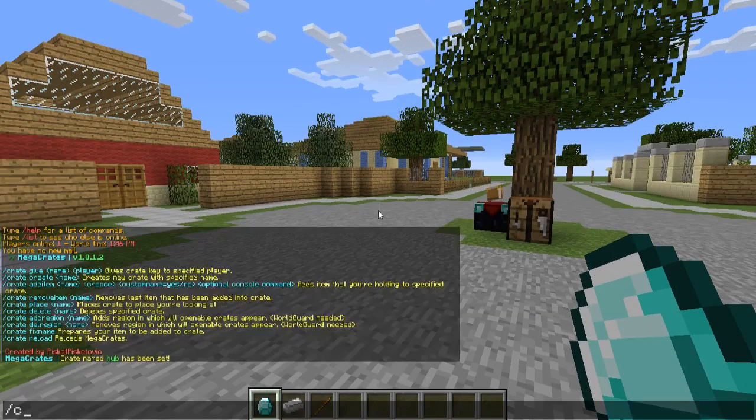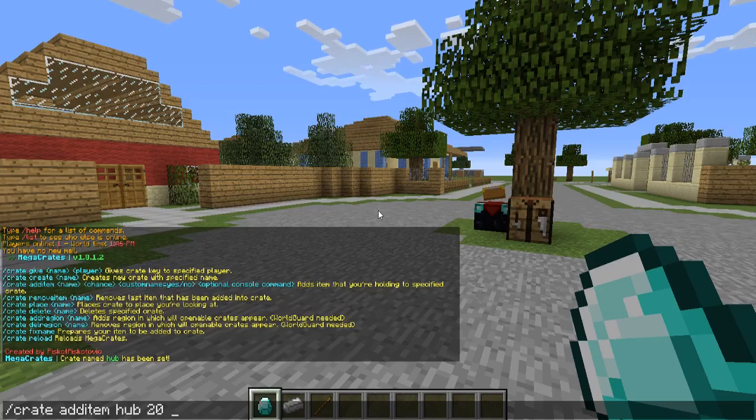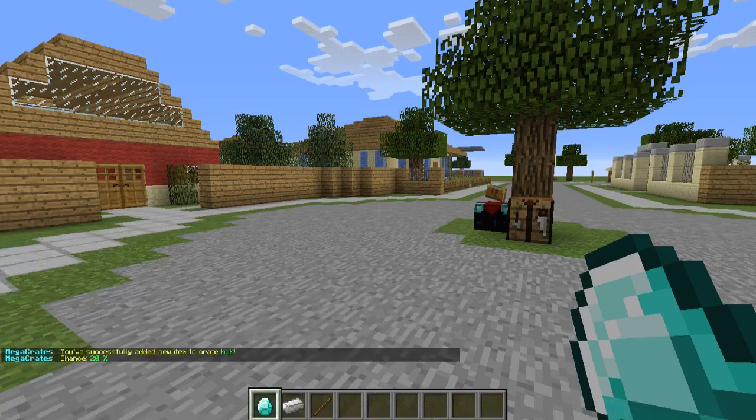Hold the item in your hand, then type /crate add item, the crate name — in our case 'hub' — and then the chance. For the diamond, let's go with a 20% chance. If you want a custom name for the item you can type yes; if not, just type no. We'll go with no and hit enter.